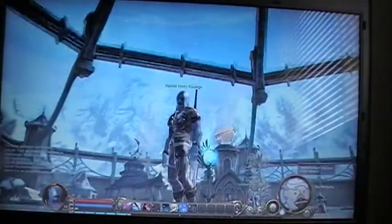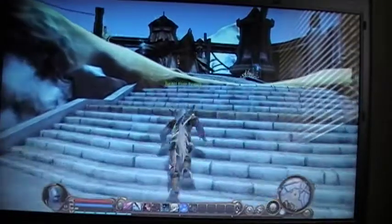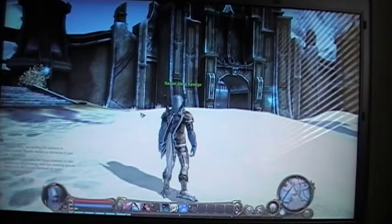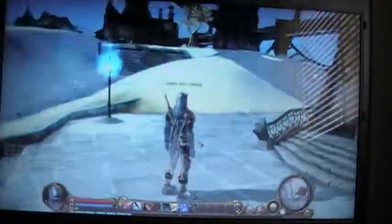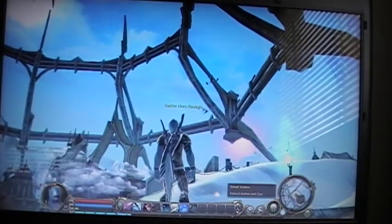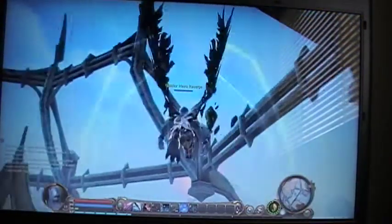Crafting, at least so far, needs two items. You need your main item, then you need effort, which you get from effort crystals — I don't know if I'm pronouncing that right. There's one right now — this is what an effort crystal looks like.